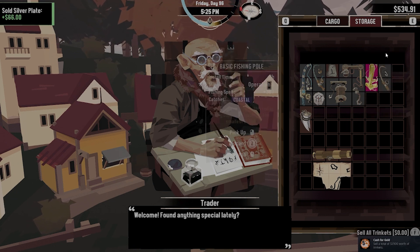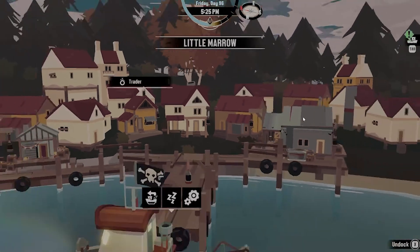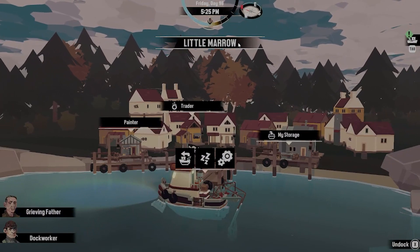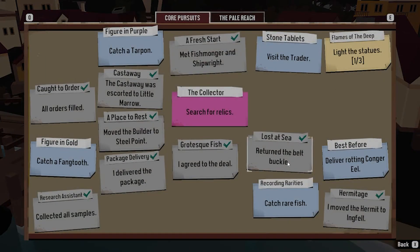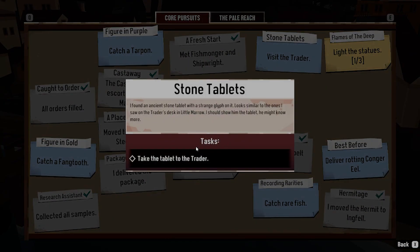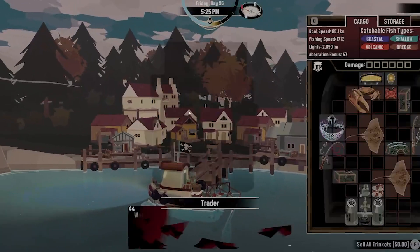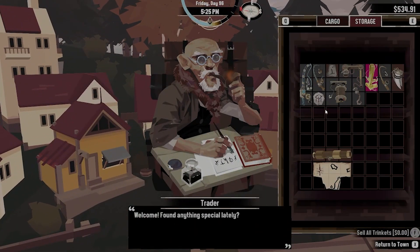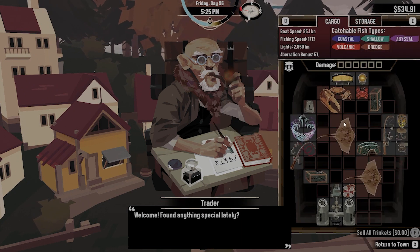A total of 1,500 worth of trinkets - we did that, cool. Now we got some more space here, but I'm wondering which trader we were supposed to actually talk to. I found an ancient stone tablet with a strange glyph on it - looks similar to the ones I saw on the trader's desk in Little Morrow. I should show him the tablet, but how do I show him the tablet? Because this is the trader, right? Maybe we try to sell it to cargo. I don't know how to show it to him.